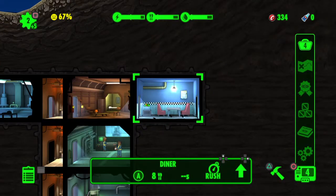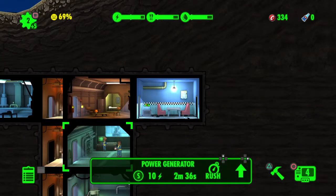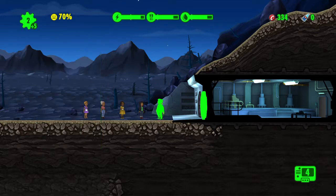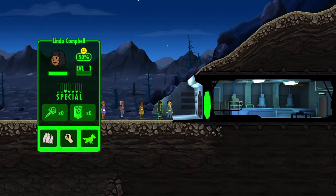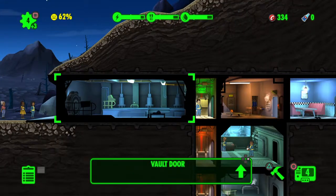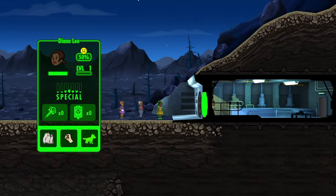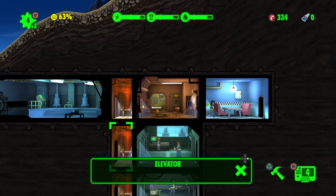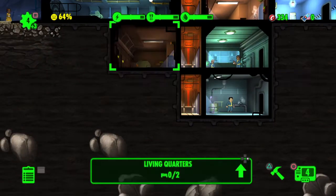As you can see we have four things to open — starting off good. We got Austin Smith, he can go into water treatment. We got Linda Campbell — interesting name. I don't like the singular room sitting there by itself, so let me rearrange. I'll build a living quarters right there.